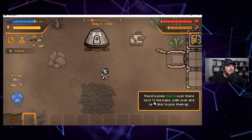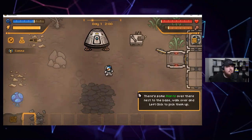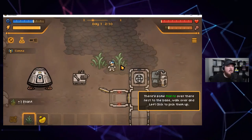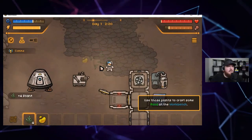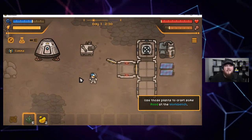There are also some plants over there next to the base — walk over and left-click to pick them up. Same deal here — green plants shown in green text. I may or may not have picked this game just because of how well Stray is doing in the Steam charts — kitties are popular right now, they're hot.